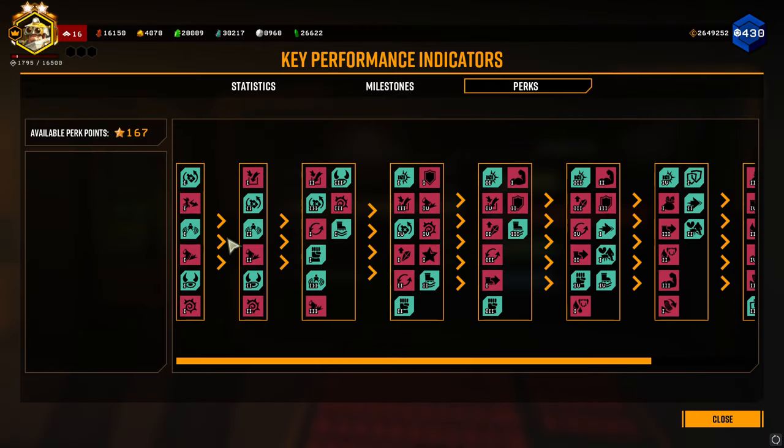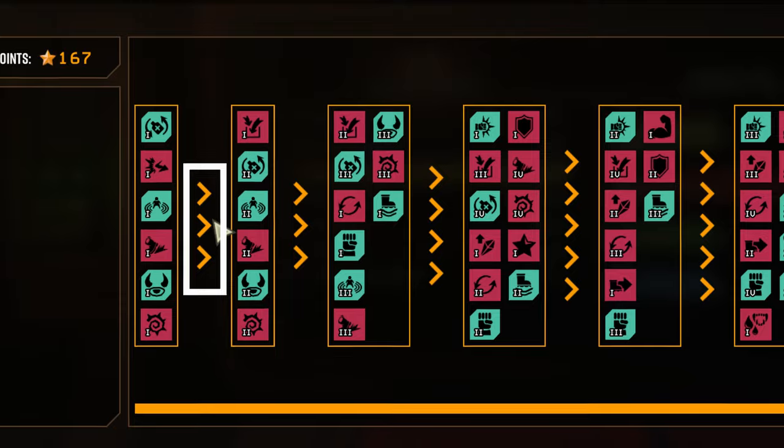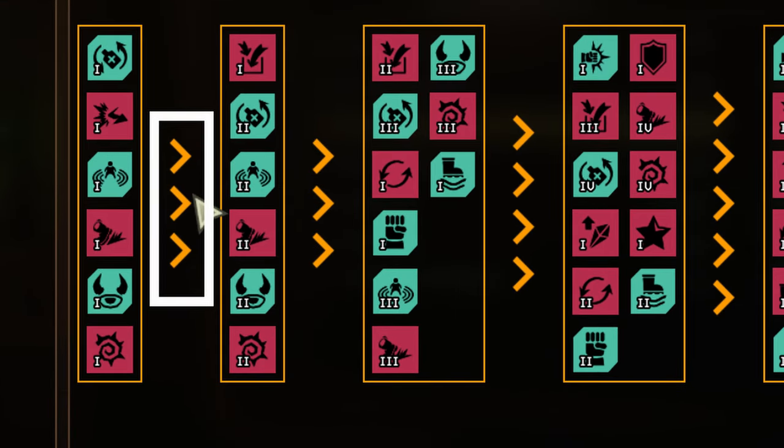Now that you know about perk points and how to get them, let's talk about how progressing through the perk tree works. The tree is split into different tiers that are separated by arrows. Starting from the left, however many arrows you see are how many upgrades from the previous tier you need to buy in order to unlock the next tier. For example, you need to buy at least three upgrades from tier one in order to purchase any upgrades in tier two.